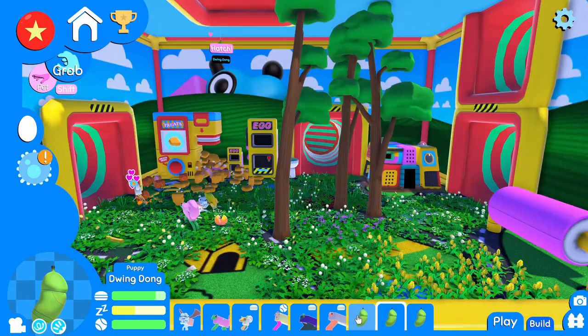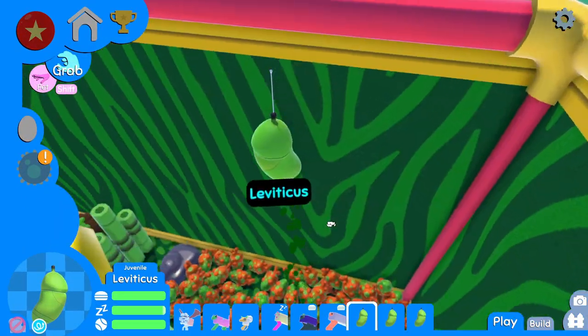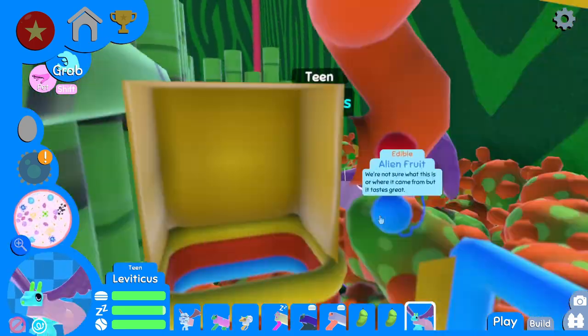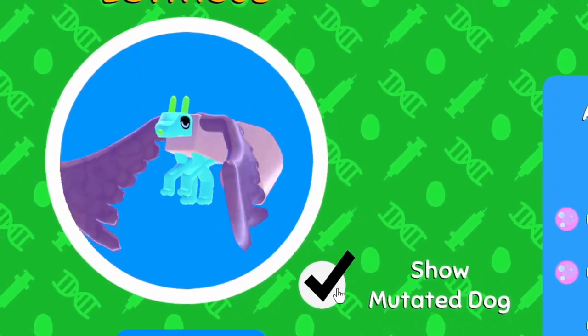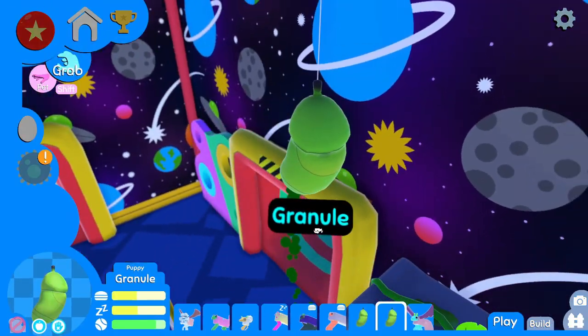Oh crud, I got a whole bunch of guys that are ready to hatch. Let's get that out of the way first. Leviticus, pop on out. That's right, Leviticus. You're here with all the alien fruits. You got quite a bit shorter. That's dope. You're going to be a short little guy — the Danny DeVito of Wobble Dogs. I love it.